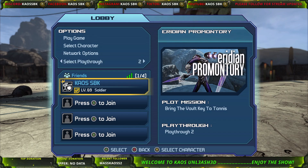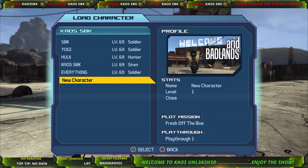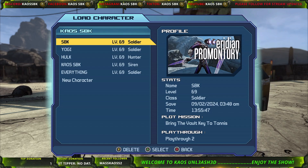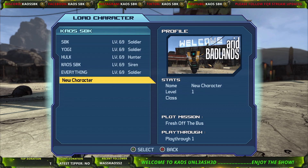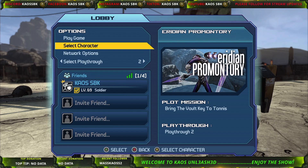If you wanted to make a new character, you'd come down here and make one. This is my fresh character that I've made just for these tutorial videos. If I made a new character, I'm going to have to play the very first missions — the one from the bus when you hop off, and then inside to where you unlock the Skags. Then save and exit.